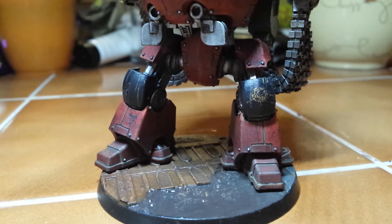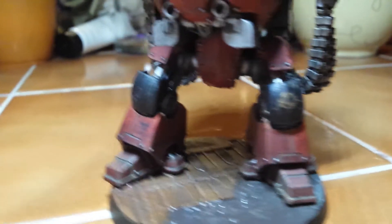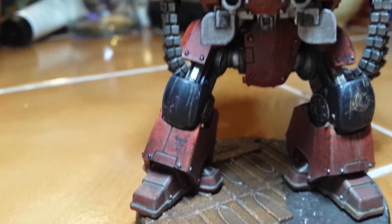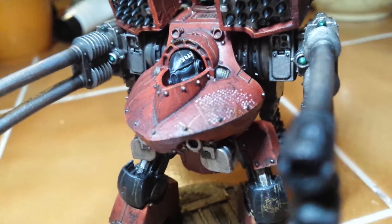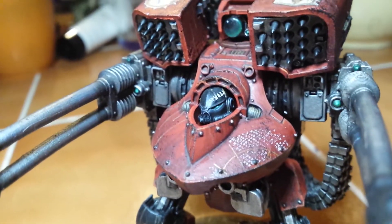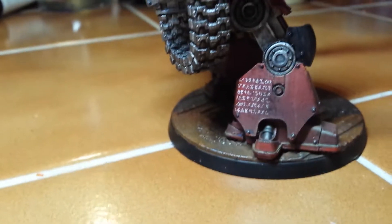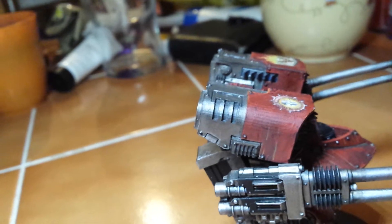As you can see, there are transfers on this one — some astrological symbols on the knee, the Word Bearers symbol on that one. There are some Colchisian runes on the torso and on the head. On the leg too — there are lots of flat surfaces on this, so I imagine it'd be quite a dream for people who are into freehanding a lot of things.